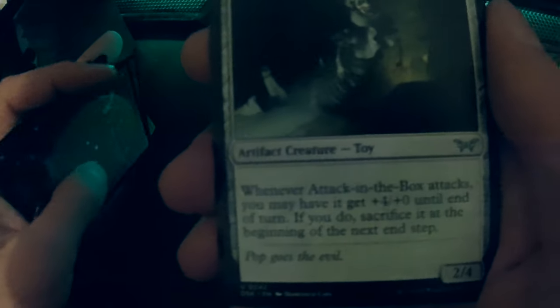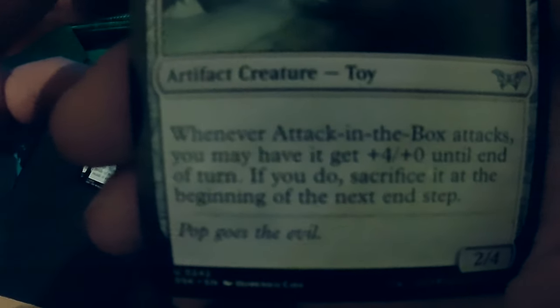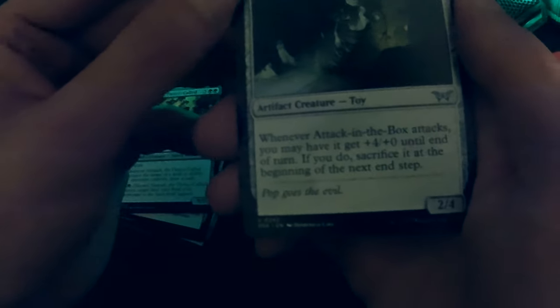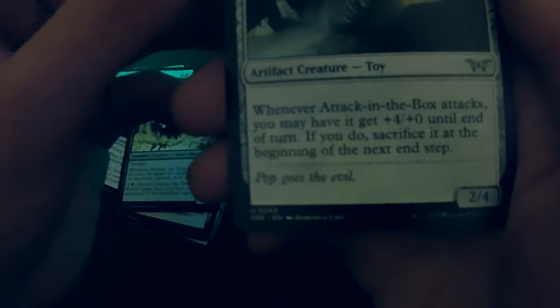The Growl fight spell — Altanach, the guy who dies attacking in the box. Who's this guy? It's Pennywise! When attacking, the box attacks and you may give it plus four plus zero. At end of turn if you do, sacrifice it at the beginning of the next end step. So he becomes a six-four and then he will die.